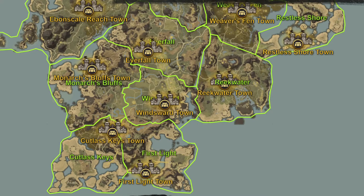If you're looking for Saltpeter right off the bat, you're going to need to know where you started. There are four main starting locations: one is in Everfall, one is in Monarch's Bluff, one is in Windsward, and one is in First Light.